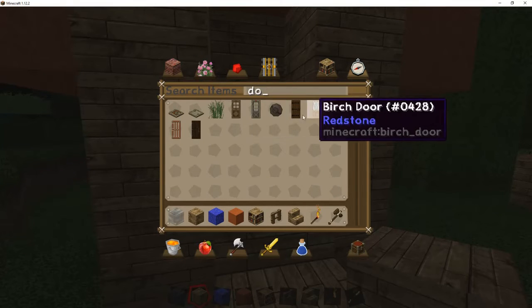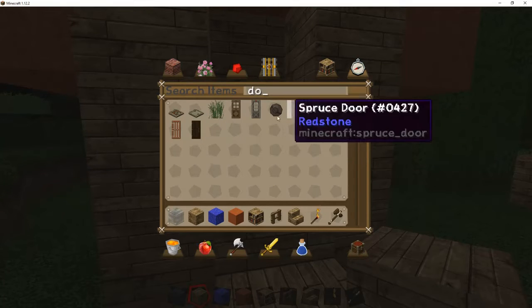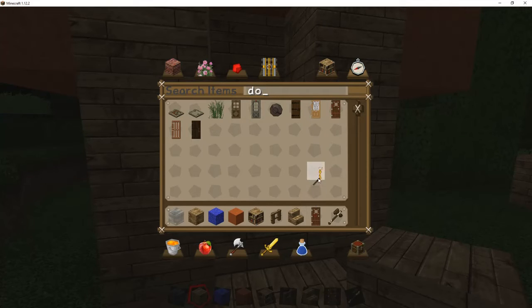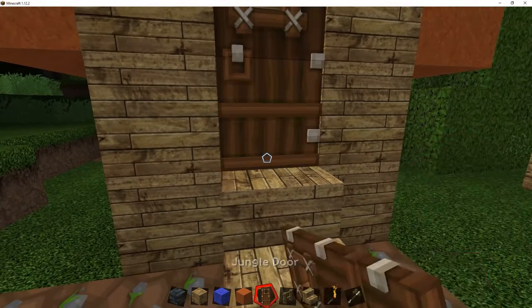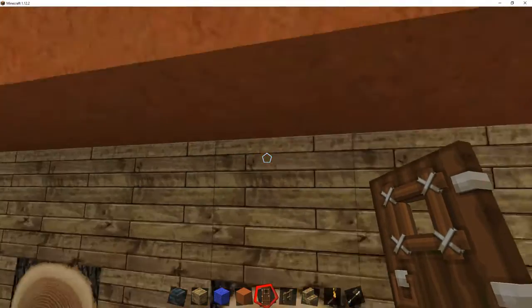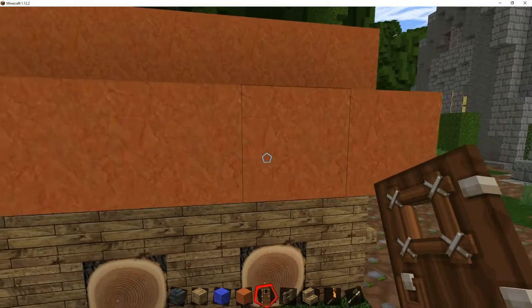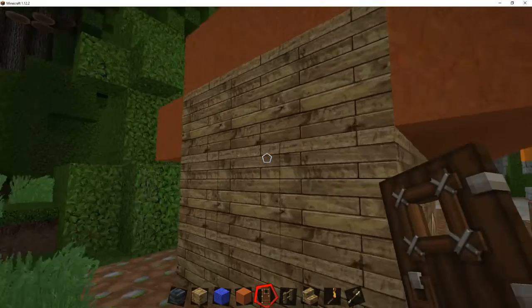Let's see — jungle door, oak door — let's see what the jungle door looks like. Yep, that's okay, I can work with that. And then we'll need an awning and some windows.